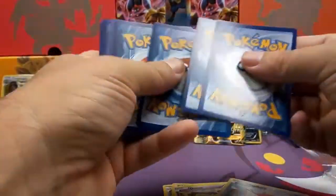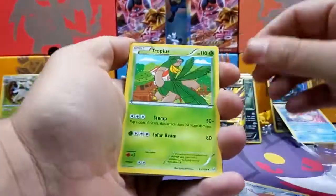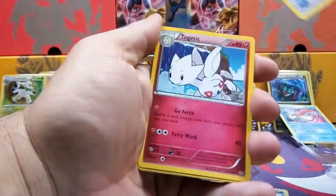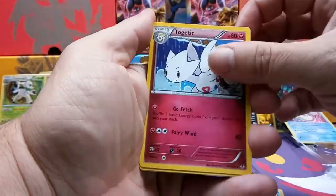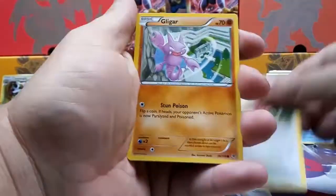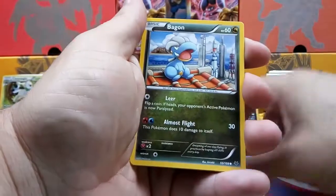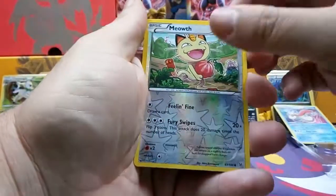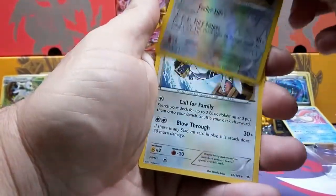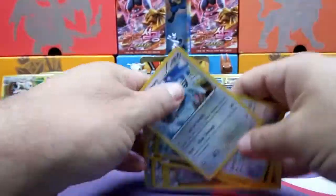One, two, three. We got Tropius, Ultra Ball, Togetic, Spearow, Gligar, Binacle, Bagon, Meowth Reverse, and Skarmory.